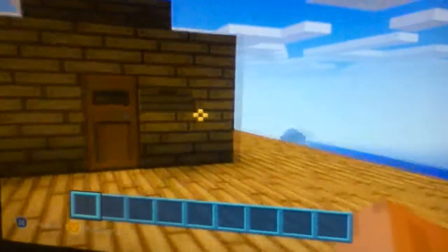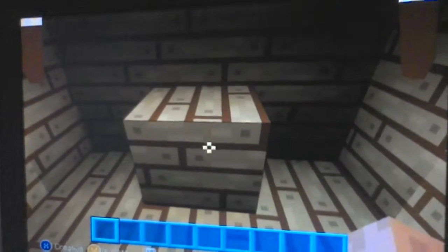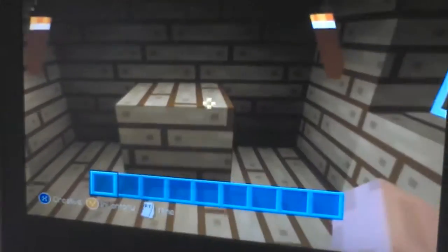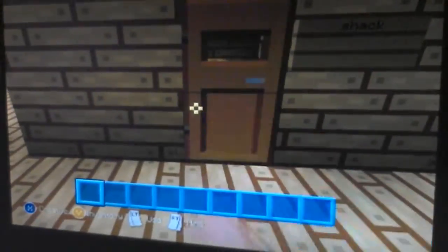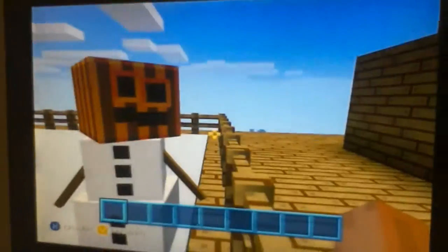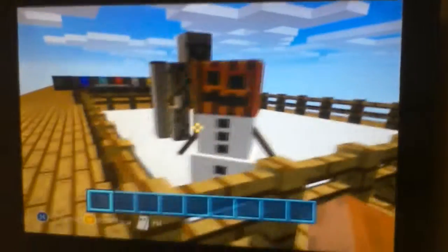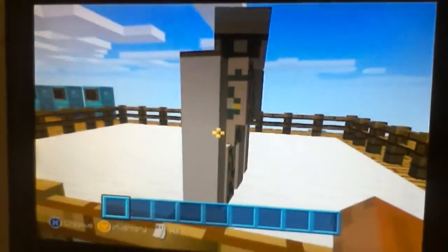I'll give you a little tour and then we'll start the video. So this here is my shack, my slippery shack. That podium is actually going to be used when we defeat the Ender Dragon - we're going to put the dragon egg on this little podium. And look, it's my stone golem and iron golem friend. I'm actually using the plastic texture pack, which is why everything looks different.